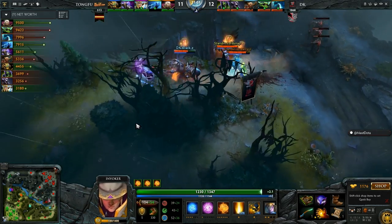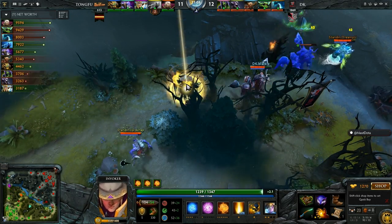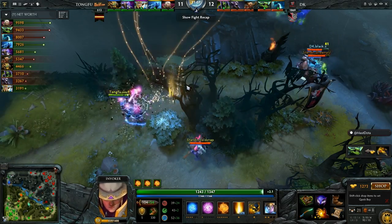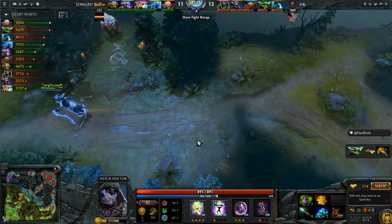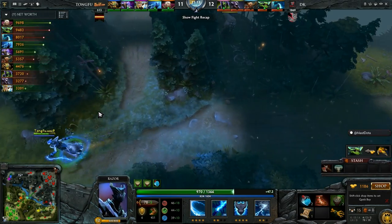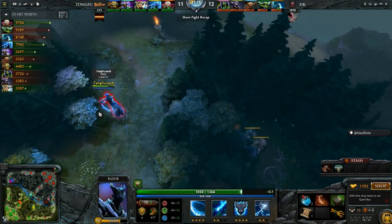Unine getting chased down for the Aegis — gets caught out of position with no help coming his way. Death port coming through but no Cask to start things off. He pops the Drum and gets out — he'll be very close to his BKB now.